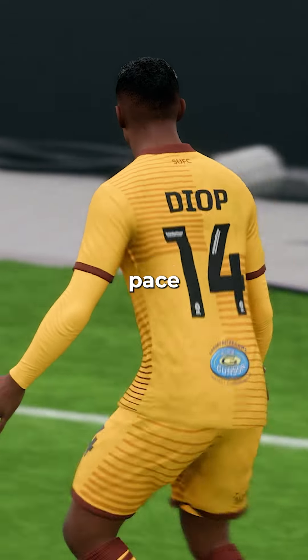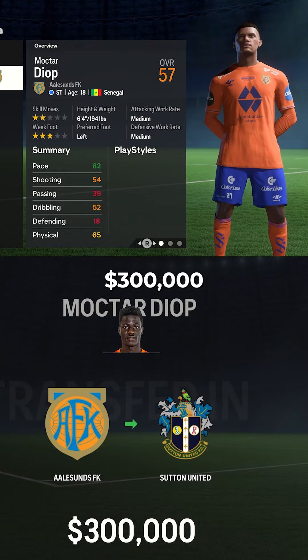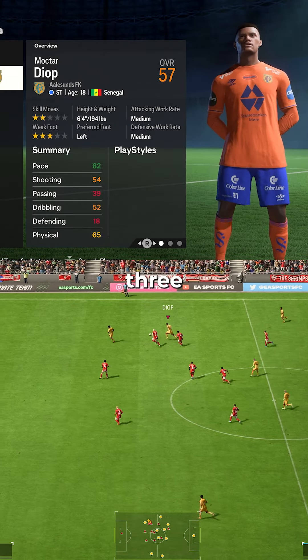You must buy this 6 foot 4 striker with 80 plus pace and strength who will dominate league 2. Mokhtar Diop can be bought for just $300,000. He's a 57 overall with 72 potential, 2 star skills, and 3 star weak foot.